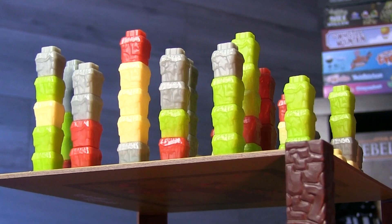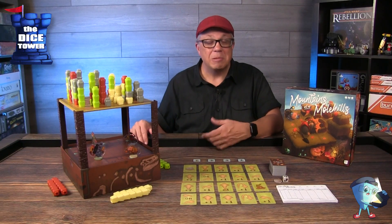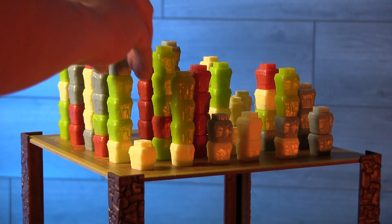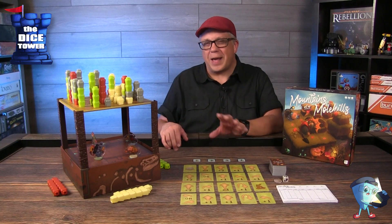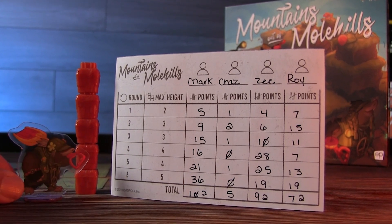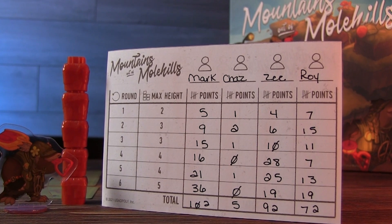Every round of the game is going to be very different because of how the different stacks build up and how many pieces can be there, when things topple, or maybe you had a mole card which caused something to topple before it reached its maximum height. There's a lot of planning as you get the right cards in the draft. You score your points, put them in place, and do this for six rounds — then whatever mole has the most points at the end will be the ultimate tunneler.